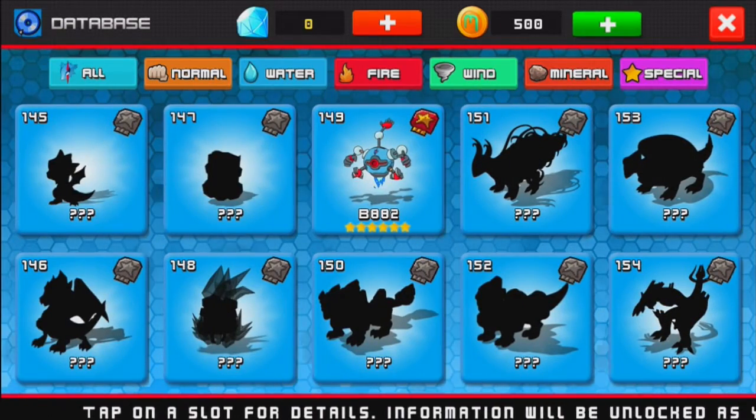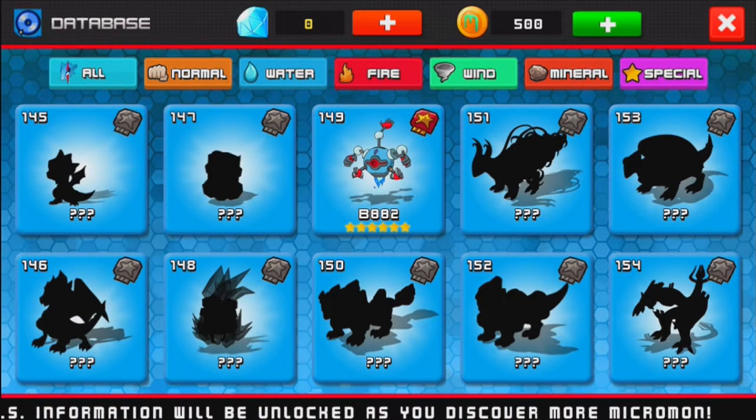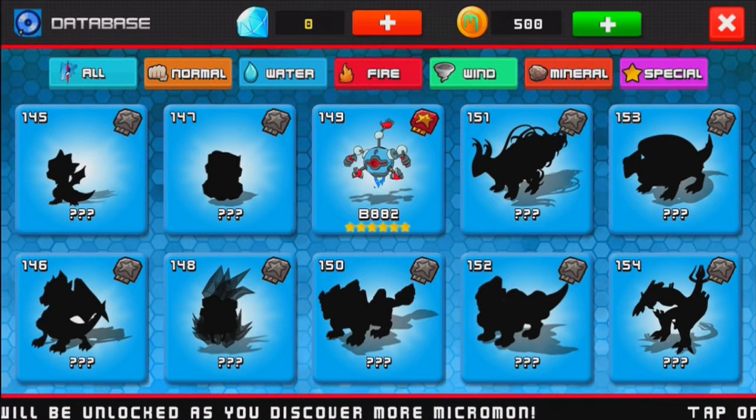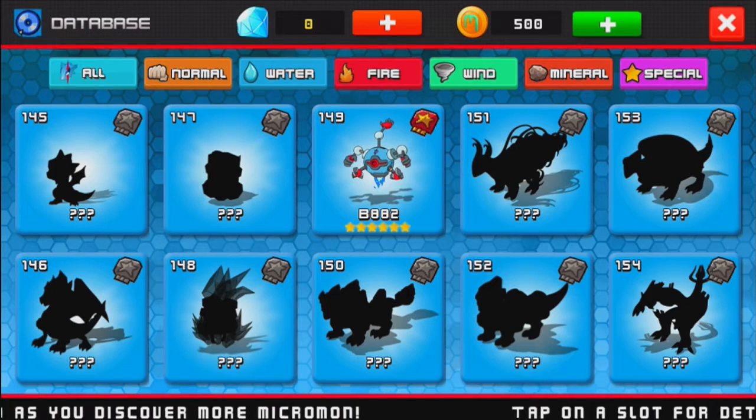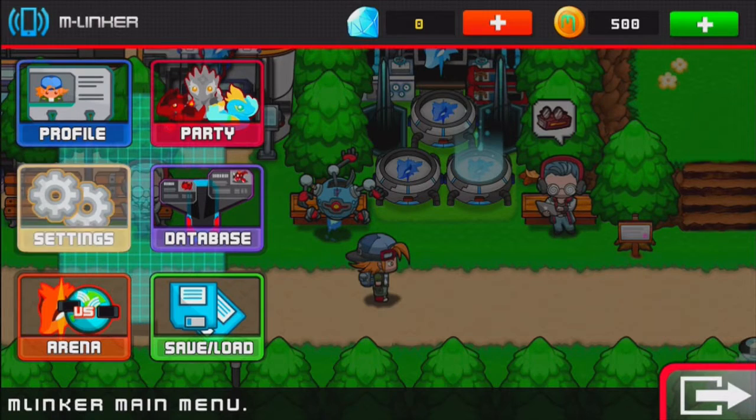Number 154 is the Legendary Micromond — that's actually the one on the banner of my channel. Arena is PvP — I'm not going to talk about that. This is a let's play, just a single-player walkthrough. And save and load — obvious. You can simply save your game, which I will, of course. Saved successful.